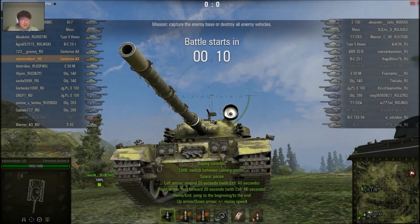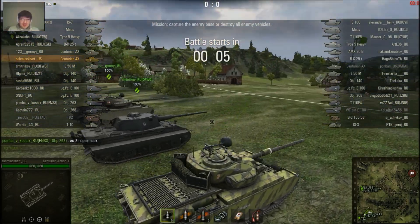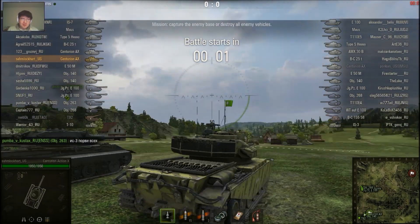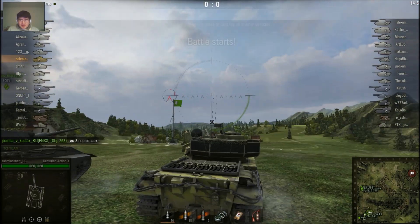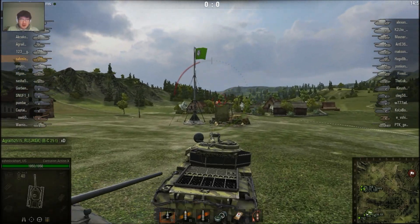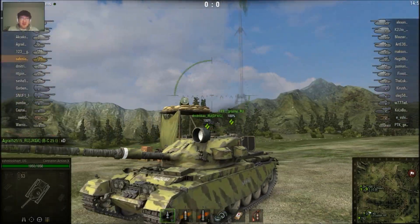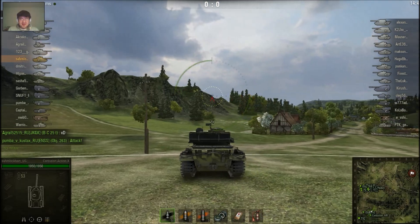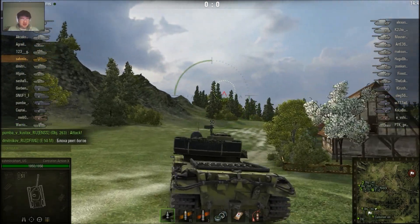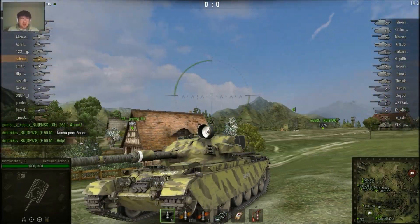Now it's the test server, so everything's tier 10 with gold shells. But as you can see, this vehicle is very fast to rev up and it can go faster than the 40 kilometers per hour limit on the FV4202. It's very fast. I tried to wiggle — yeah, this thing can shift. The terrain resistance is very low on this vehicle, so it can shift very quickly.